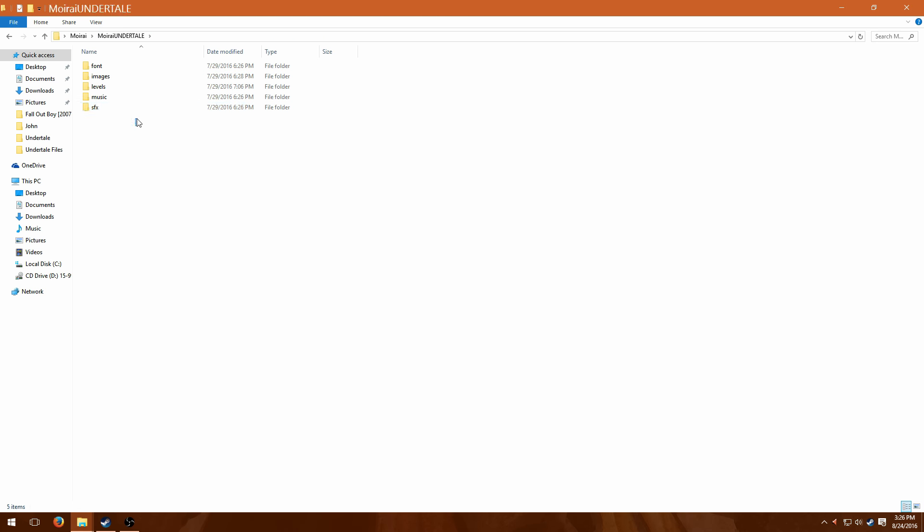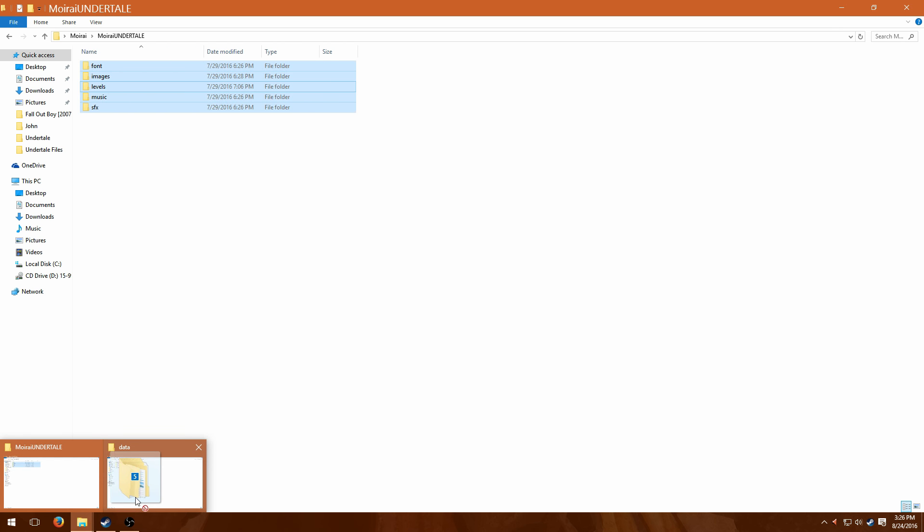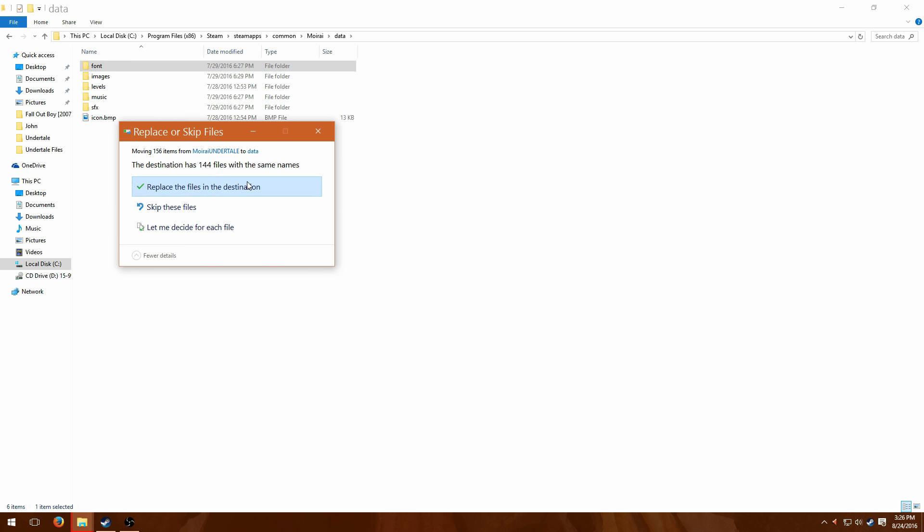So now we've got all these files that we've modified in some way. What you're going to do is go over to the Moirai data folder — you see all the folders there. If you've copied them out, it should be the same names; otherwise, change them to that. You want to click them and drag them on over.